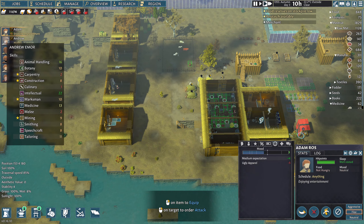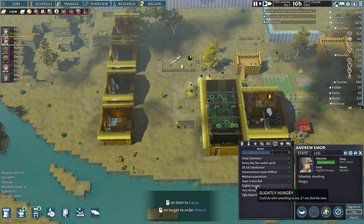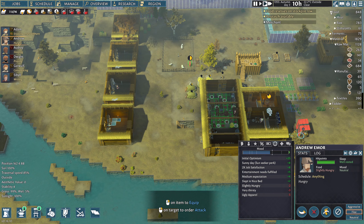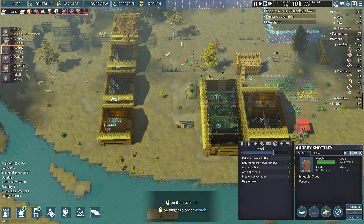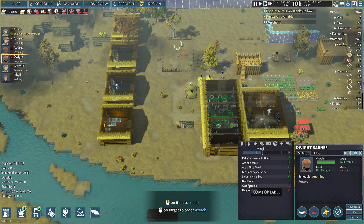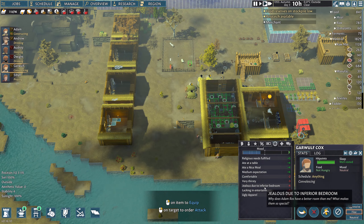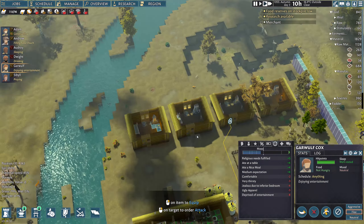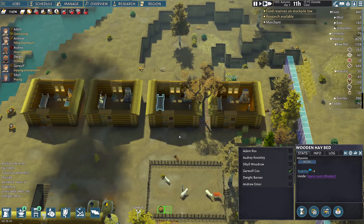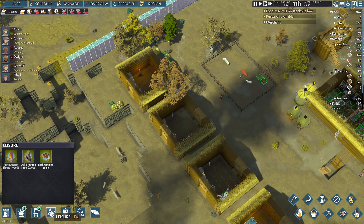I'm just going to click in here and go through. Slightly hungry. Very thirsty — okay, get some food, we've got plenty. Ugly. As long as their mood's not in meltdown territory, we should be fine. Comfortable. I don't know why that's minus two if you're comfortable. Jealous due to inferior bedroom — oh Garwolf, where's your bedroom? We need to do something in there because he's going to have problems all the time.